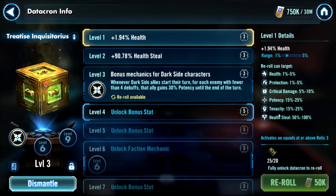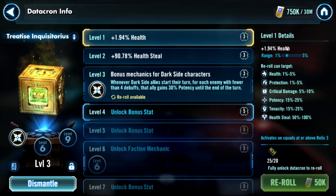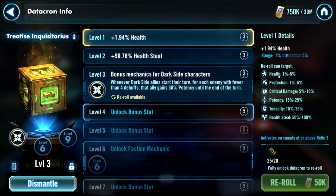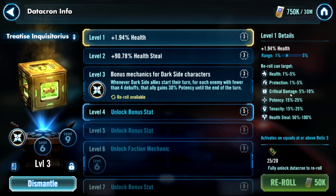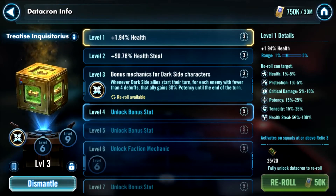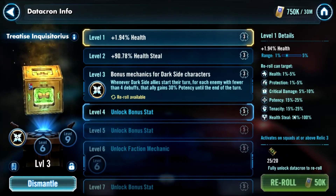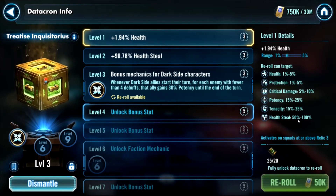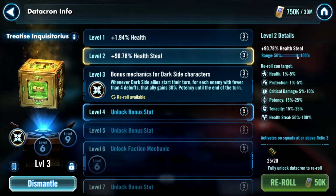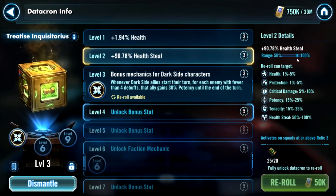Currently my relic three teams will benefit from all three of these stats. I leveled up to level one and got 1.94% health, and over here on the right we can see a breakdown of the potential rolls and the range each specific roll can fall in. Health has a range of one to five percent and it shows me where my roll landed — kind of on the low side. I'm a bit underwhelmed with the health roll; crit damage, potency, and tenacity would have been nice. Health steal is pretty cool — there's not a lot of things in the game that affect health steal. At level two I rolled really well on health steal, almost to the maximum potential.